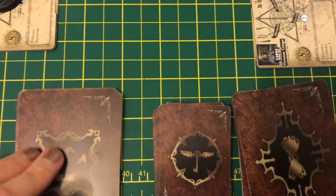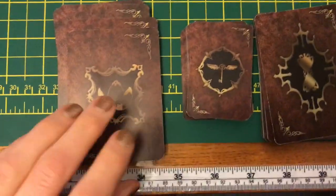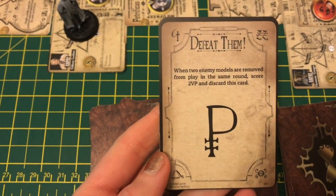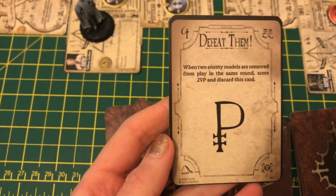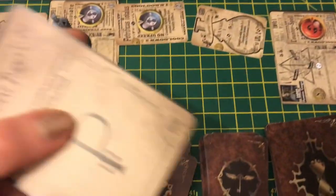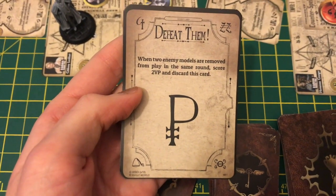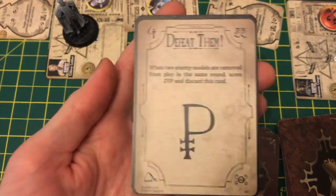So looking at the beginning of a round, you'll be picking up a quest card. The best way to explain it is: each player picks three of these cards at the beginning of the whole game — before the rounds take place — so that you can try and complete these quests throughout the game. You'll have three different quests and earn different victory points accordingly. For example, this one called 'Defeat Them' says: when two enemy models are removed from play in the same round, score two victory points and discard this card.